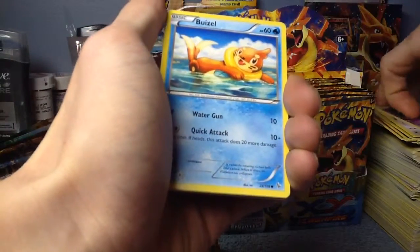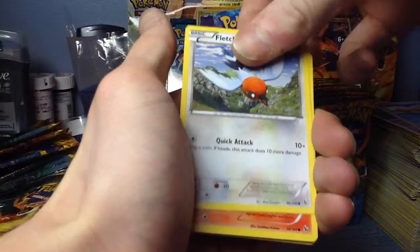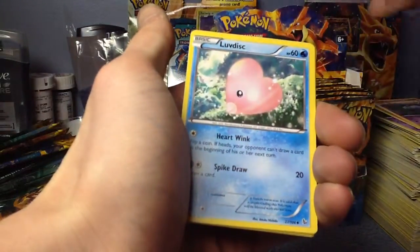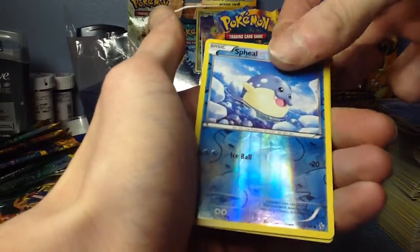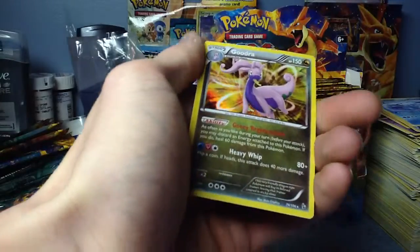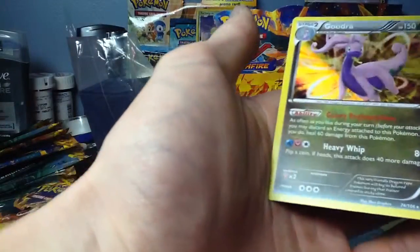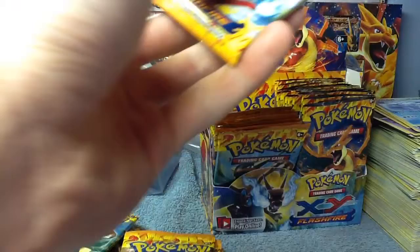Skrelp — and that's a dumb name too. Weasel, Fletchling, Ponyta, Espurr, Luvdisc, another Trick Shovel, Avalugg, Reverse Peel, and a Goodra Rare. Woo! Holographic! I pulled a couple Goodras, I believe — one or two.